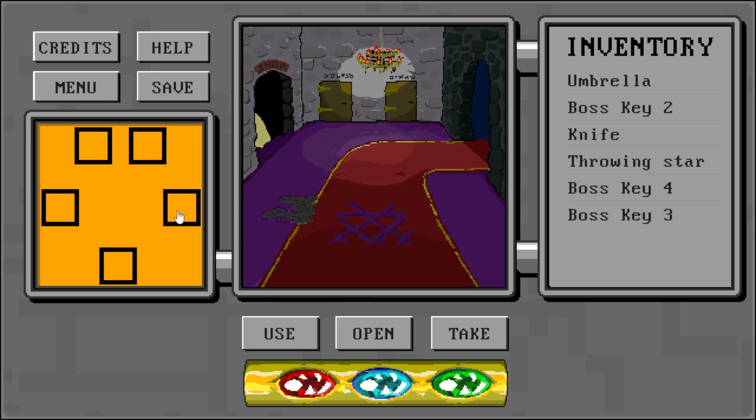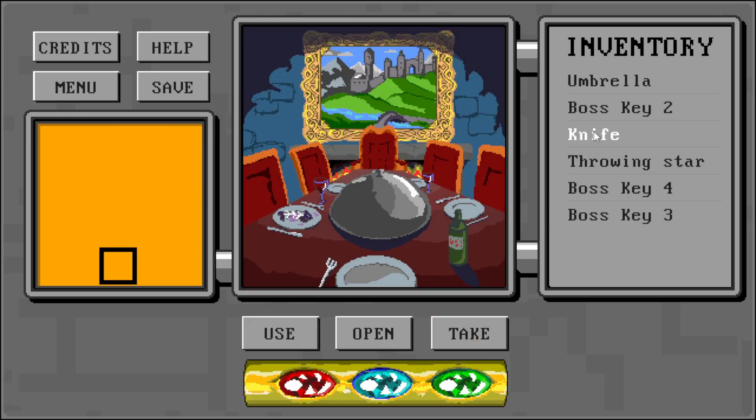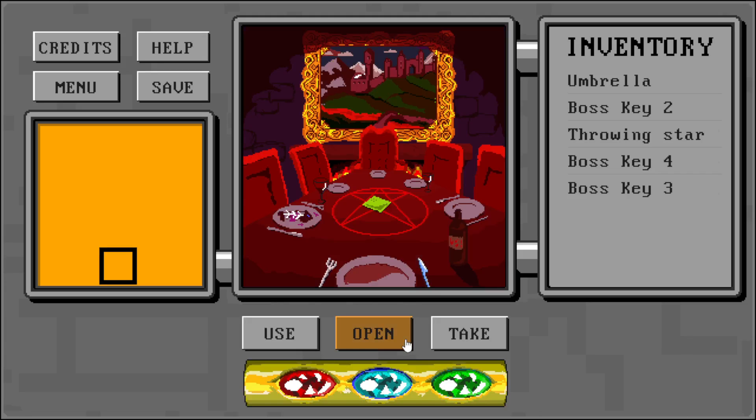Then we head back and go to the next room — the dining room. We use the knife on the table, open the dish, and take the last keycard.